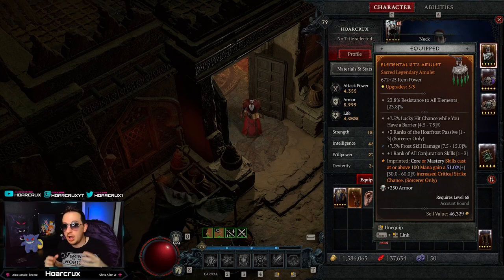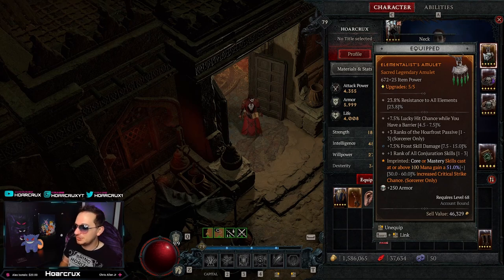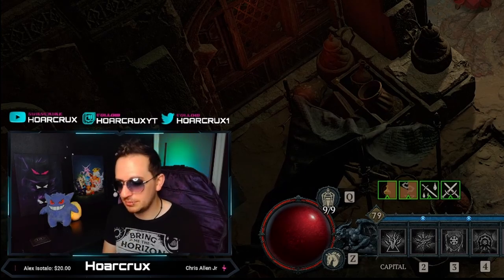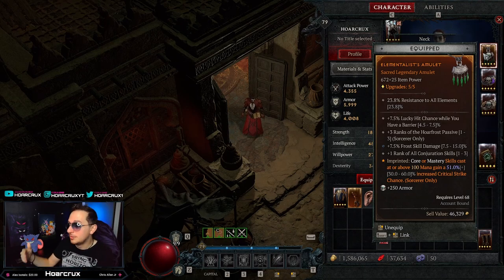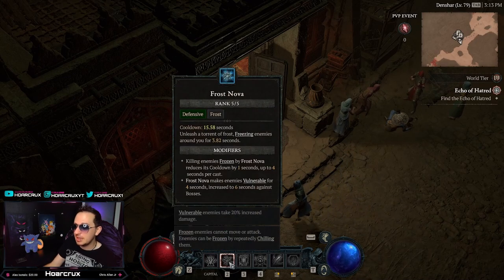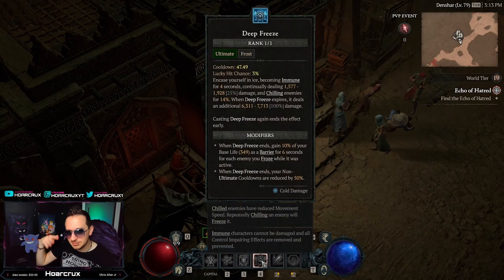A few more stats to name: if you have any offensive or defensive stats that increase damage to close enemies or decrease damage from close enemies, definitely have those — nine times out of ten you are going to be face to face with your opponent, even as a sorcerer. Also, the more unstoppable abilities you can have is an absolute must. The sorcerer has aspects you can put on gear to make your ice armor unstoppable. My ice armor makes me unstoppable, deep freeze cleanses debuffs and makes me immune, and flame shield makes me completely unstoppable.